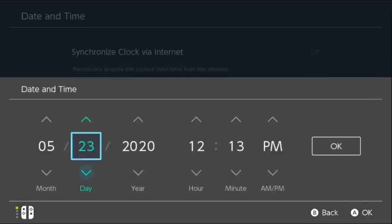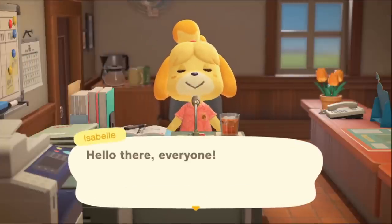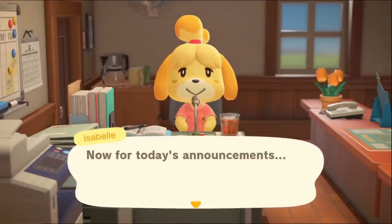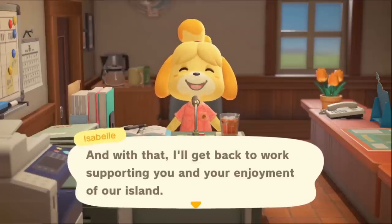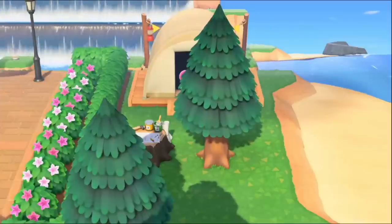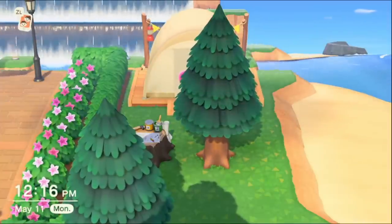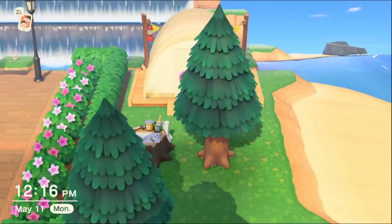This time I happen to get a campsite villager — it's not guaranteed that it's going to happen, it'll just happen occasionally. I'll cover everything about campsites in the future. The short of it is yes, it's possible to kick out a villager via campsite, but it won't give you an open plot. Instead, the campsite villager will move in. If you like the campsite villager though, go ahead.